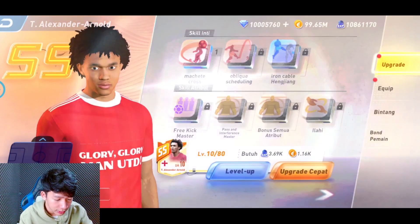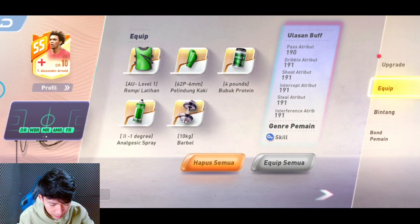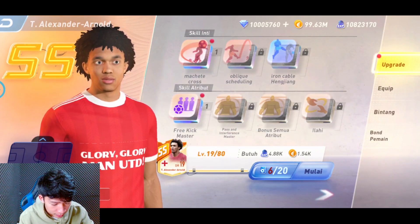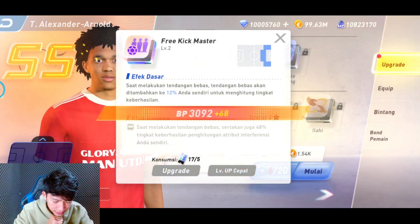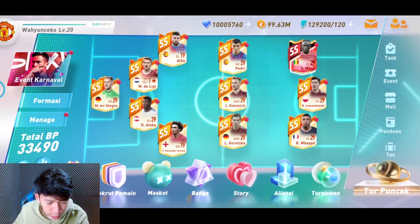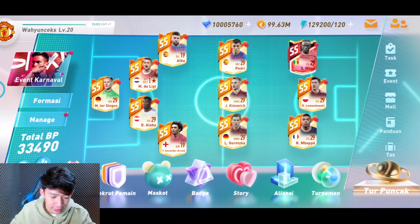Kalian juga bisa pakai item seperti rompi latihan, pelindung kaki, bubuk protein, analgesic spray, barbel. Kita upgrade lagi sampai kekuatan BP-nya bener-bener bagus. Disini bisa nge-upskill - ada upgrade biasa dan upgrade cepat. Total BP gue itu 33.490, ngeri banget. Gue baru level 20 karena baru beberapa hari main, karena gamenya baru rilis banget. Langsung gue beli-beli pemain banyak banget.